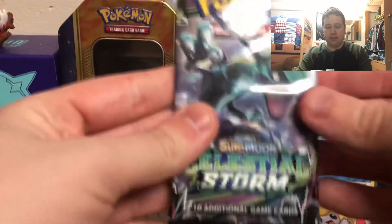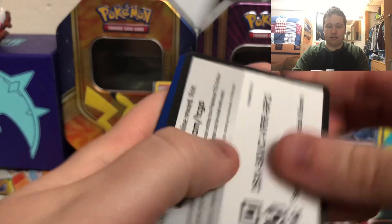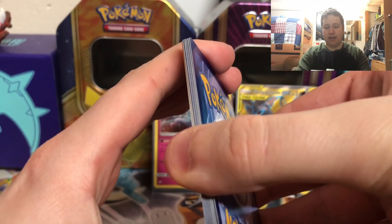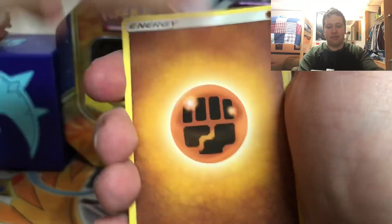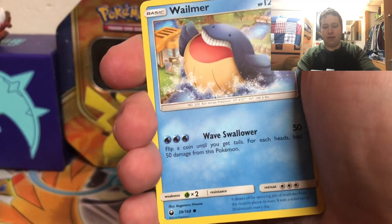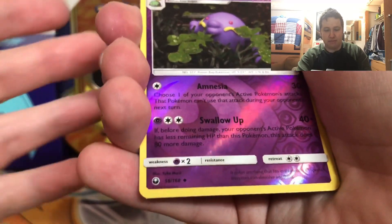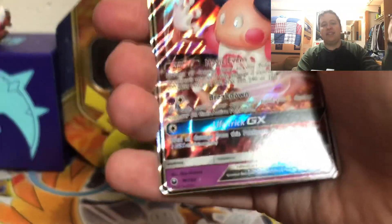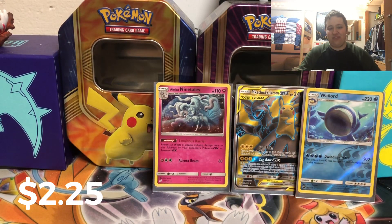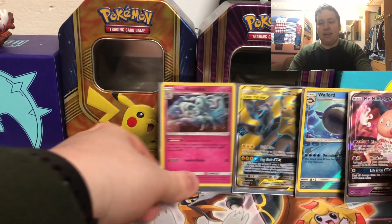Here's the last pack out of this half booster box — Celestial Storm. I can see by the foil that we have something good in this pack. There's a fighting type energy, Rainbow Brush, Tropius, Marshtomp, Mudkip, Wailmer, Spinarak, Larvitar. The reverse is a Swablu, that is an uncommon. And the final card is a GX — it's a Mr. Mime GX! That's funny because I pulled the other Mr. Mime in the second part.